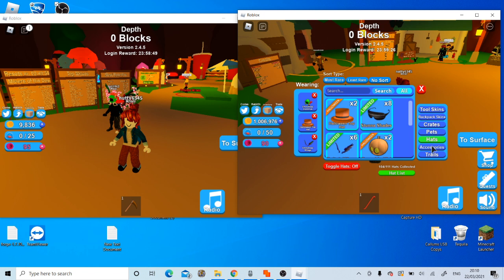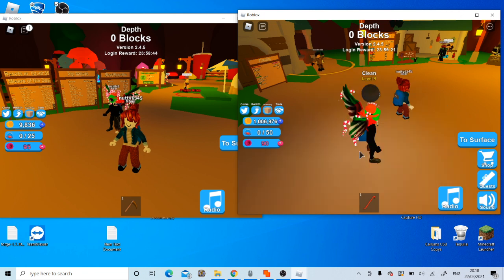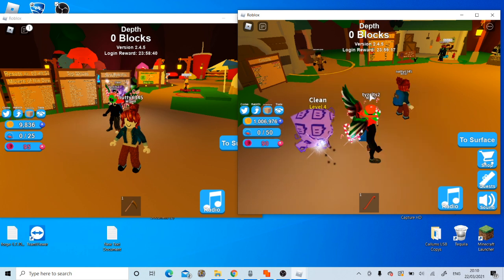And let's say we wanted to dupe pets — then you go ahead and equip the pets. So I wanted to dupe this thing right here, boom, equip it. The hats are there too. Now, because this is the account that's going to be giving items.